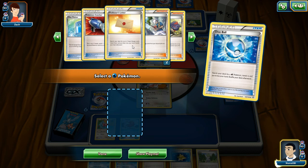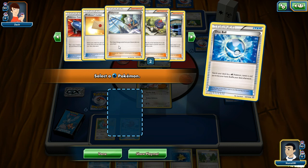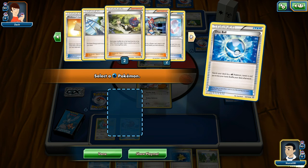Search your deck for up to two basic energy cards — I need that card. Fisherman: put four basic energy cards from your discard pile back — yes, I need this too. Is it just me or did I not see any energy cards yet? Am I going crazy?